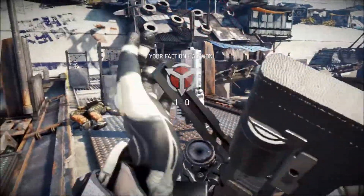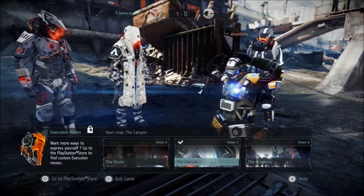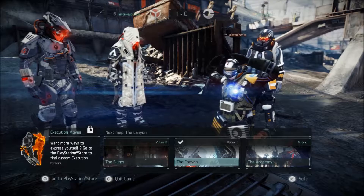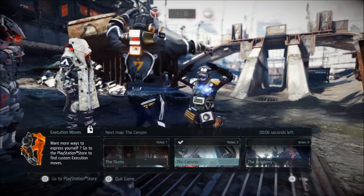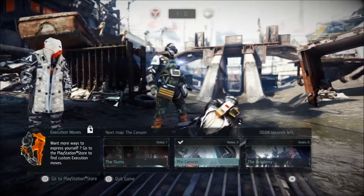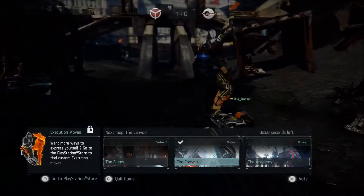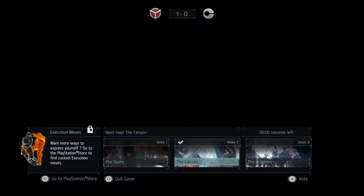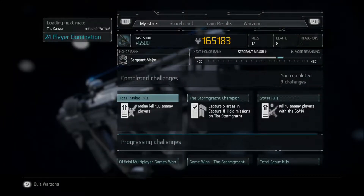I'd also like to see more small to medium sized maps, because Shadow Fall's maps are a little too big for me. I still get a lot of close-quarter combat, but the maps are just too large to quickly run between combat zones. You could use the spawn beacon, but not everyone does, so I'd like to see more small maps added.